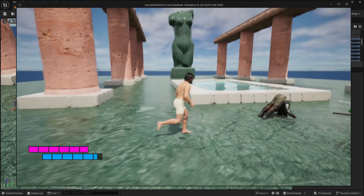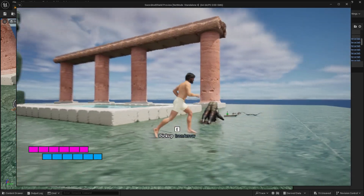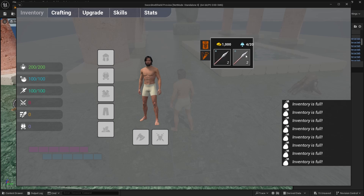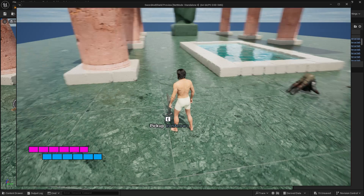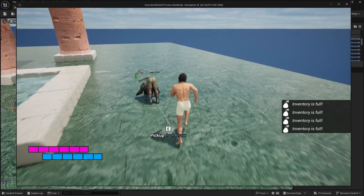The dropped arrows are spinning on the tip, which is actually quite cool. Can't pick them up because inventory is full, but the normal drop function works fine, and we can pick them back up again. That's crafting working correctly.